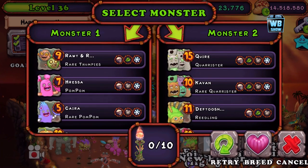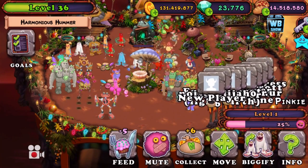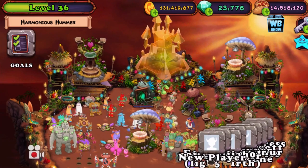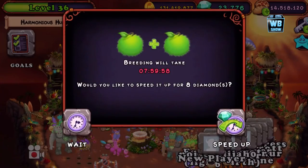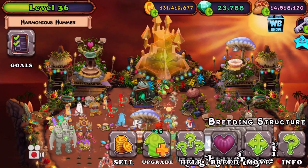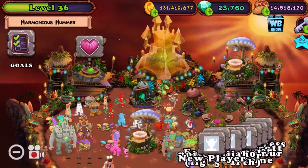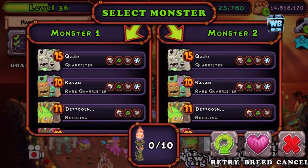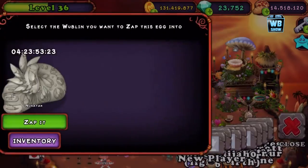We're down to 700 gems now. Let's find our fur corn — there we go, the pink one. We need four of these guys. You only have five days to do this after you unlock it, and if you don't finish in time I think it's going to close. We have four days, 23 hours, and about 53 minutes remaining.